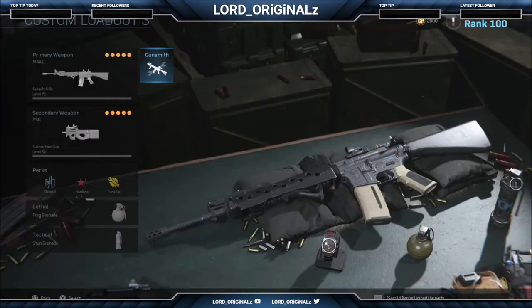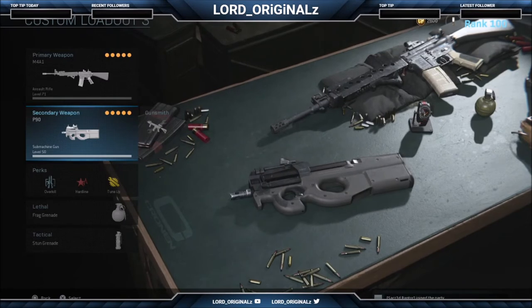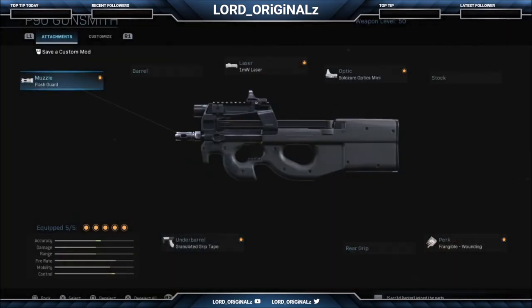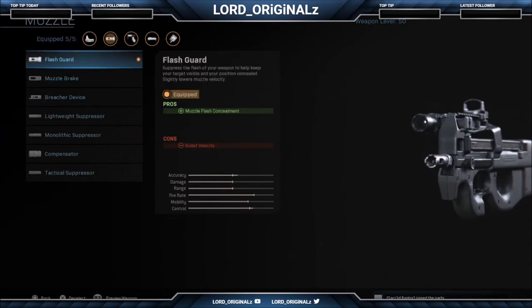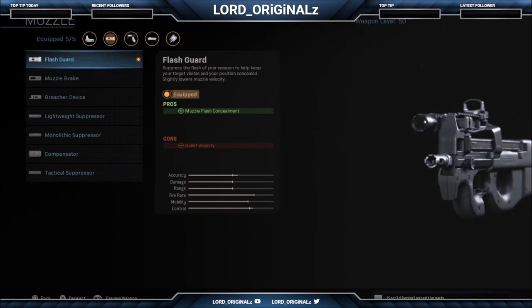Moving on to the secondary weapon - I have the P90. For me it's probably one of the best SMGs in the game. The Bison is okay but I don't like it; the MP7 is good but I prefer the P90. I have five attachments on this one as well. For the muzzle I have the flash guard just because I wanted it - bullet velocity goes down but your muzzle flash is concealed, which is a decent trade-off for a run-and-gun weapon.